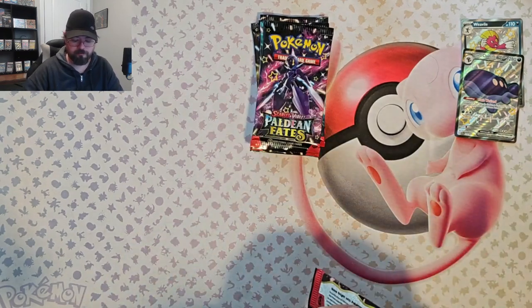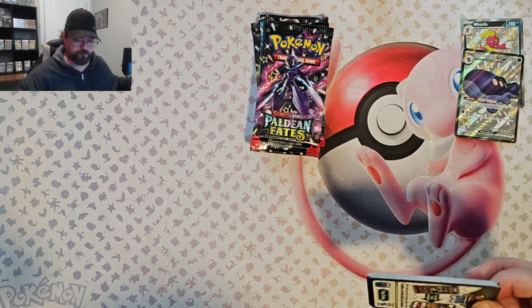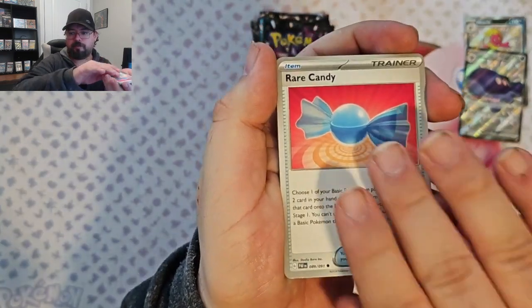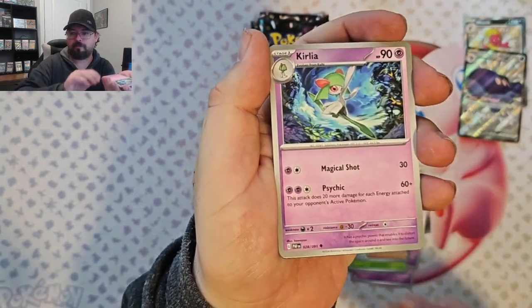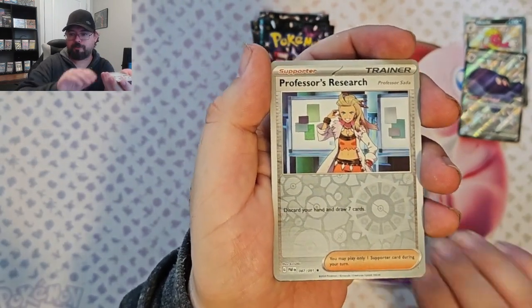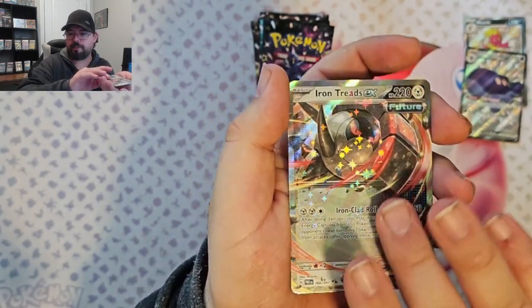Pack number three. We've got Nat 2, Rare Candy, Continy, Pine Kill, Clive, Curlia, Technical Machine, Crisis Punch, Professor's Research Reverse, Lechonk Reverse, and Iron Treads EX.